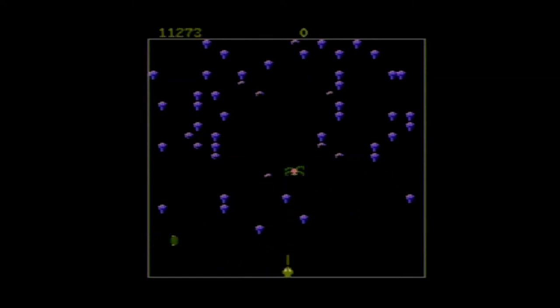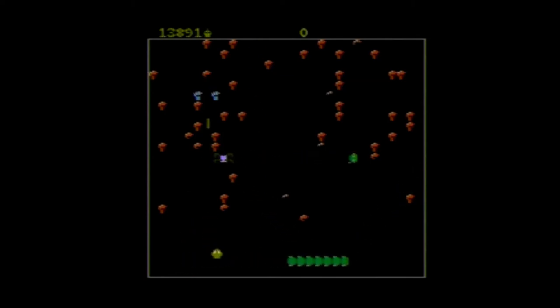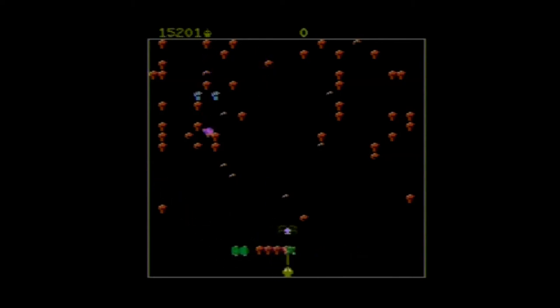Scoring is pretty similar to the 2600 version. If you shoot a regular body segment of the centipede you'll get 10 points; if you shoot his head you'll get 100 points. The spider will get you either 900, 600, or 300 points depending on how close he is when you shoot him — the closer you get, the more points you earn. The flea is worth 200 points, the scorpion is worth 1000, and if you reach 12,000 points you will get a bonus wand.